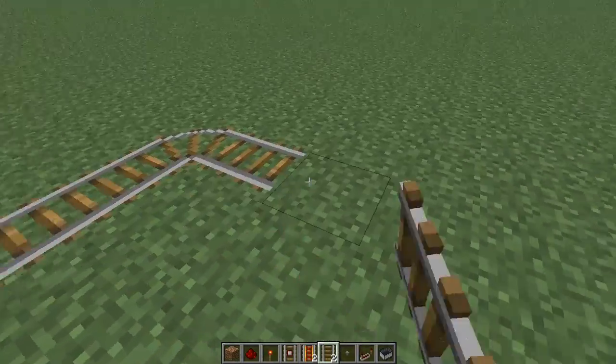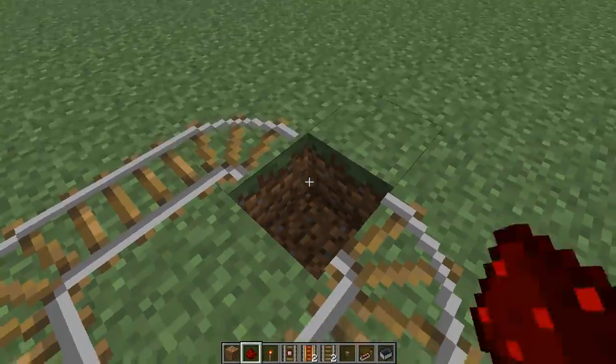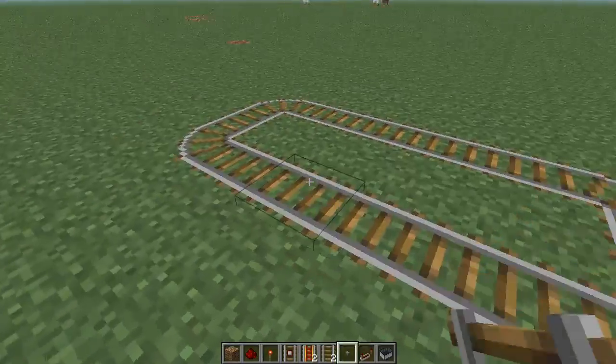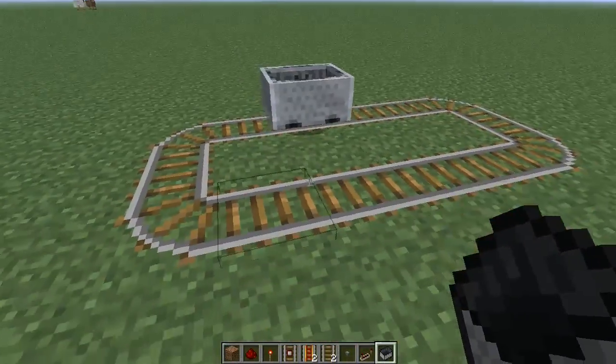So as we know, this right here is a minecart track. It's fairly useless right now, because there's no power to it, and if we put a minecart on it, it's not going to go anywhere. Unless we give it a push, but even then it's not going to go very far. So that's where the mighty power of Redstone comes in handy.